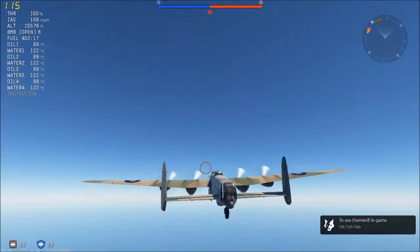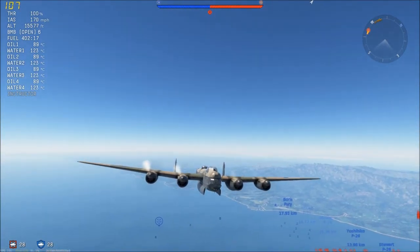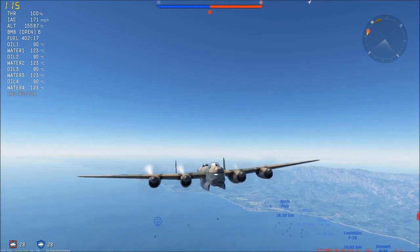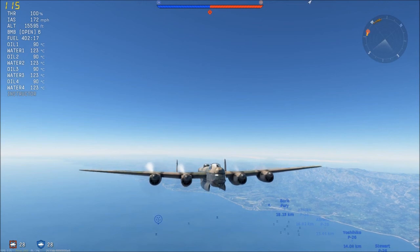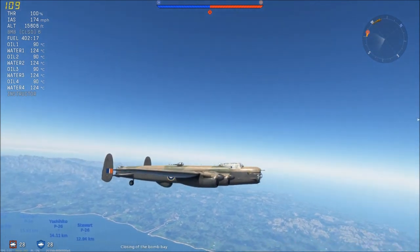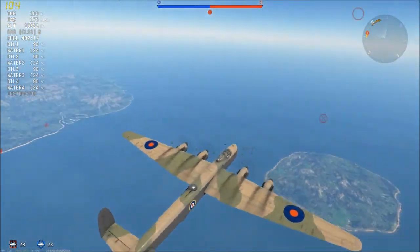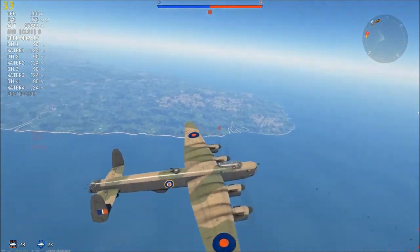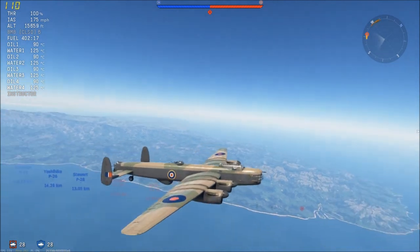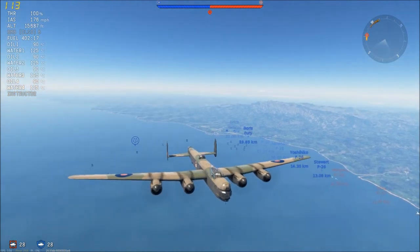This gives us some new toys to play with. We're going to have a look at one of the first new toys, and that is the Avro Lincoln — or as it was going to be known, the Avro Lancaster Mark V. It's a development of the Lancaster bomber itself. It kind of looks like a mixture of the Halifax and the Lancaster. It's a much bigger plane than the Lancaster, but it does have better armaments.